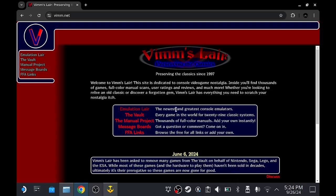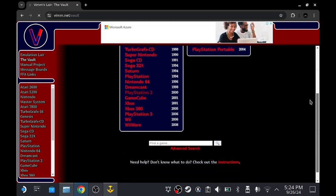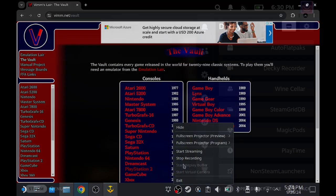You're also going to need the ISO for this game. I'm very lucky that I own a copy of Jak and Daxter: The Precursor Legacy. I can't tell you where to find a copy because Sony technically sells it on PSN, so it's not abandonware, but I'm sure you'll find it if you look hard enough.